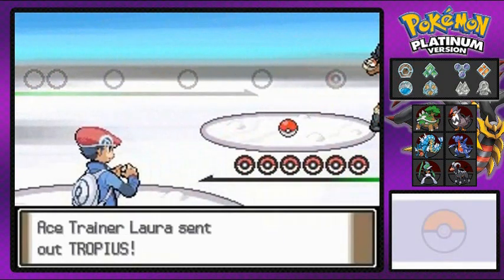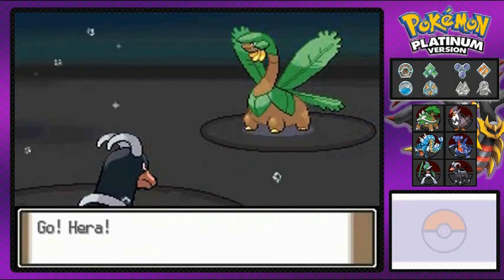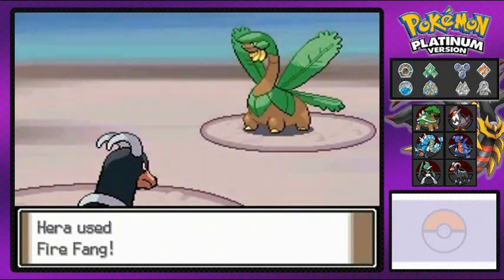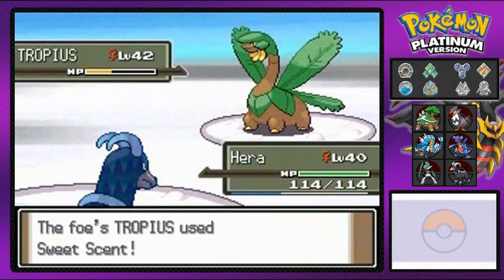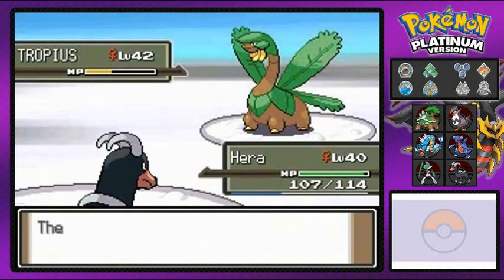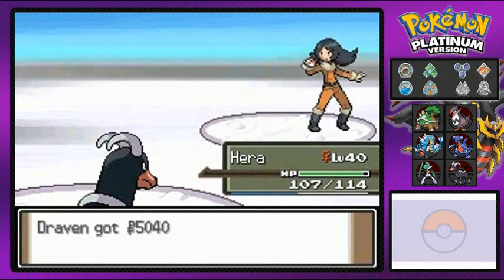We're going to be battling another person — ace trainer Lara coming out with Tropius. Finally an advantage right here. It's at level 42 — face palm, lots of face palms. Fire Fang does the trick and takes a lot. She uses Sweet Scent for some reason. Fire Fang for the win! Suck it, Tropius! Feeling happy about that — another victory, and no Pokemon fainted.